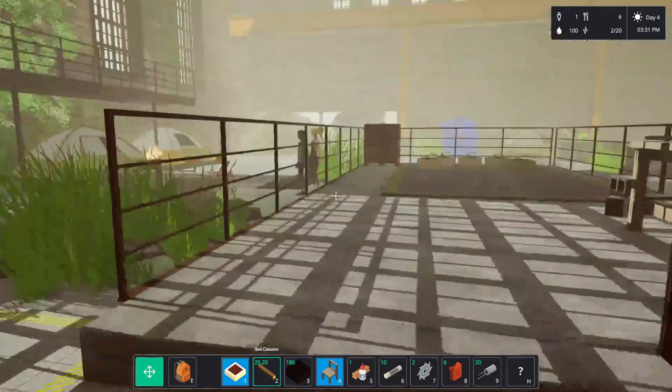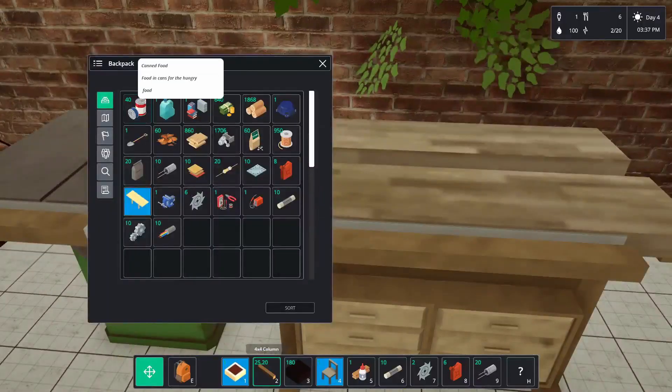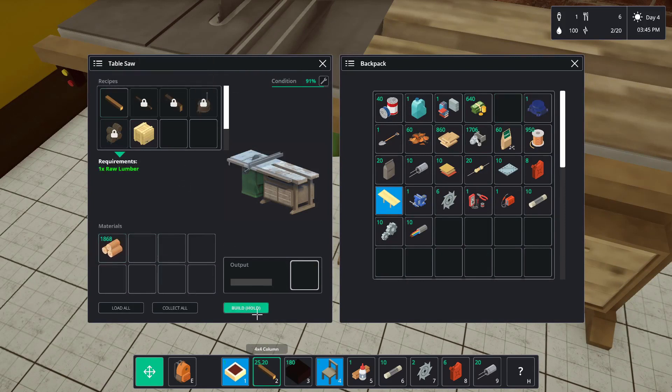I've got the blueprint for the table - maybe we should go build a table. I'm gonna need some more wood I reckon. Let's put that in there - not loads of wood. I can build some crates as well, I think that's a good idea to put all this stuff in, otherwise I'll run out of room. Okay there we go - the table goodies on the table please. All right!